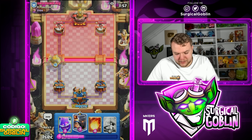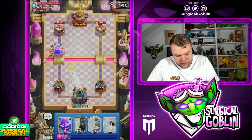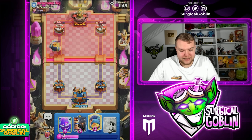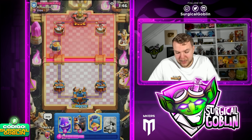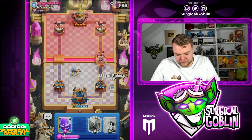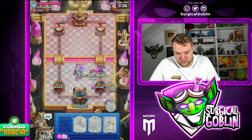I'm gonna go Royal Giant here at the bridge — decent play. Looks like he does have Barbarians. I wasn't expecting Barbarians, that's why I Fireballed a little bit late, but I think it's still worth it to Fireball because we still get a ton of damage from that. Looks like he does go with Goblin Giant — I think we should be able to defend this. Let's go Little Prince here and afterwards we can go with E-Spirit to try and help kill the Minions while having the King Tower activated.